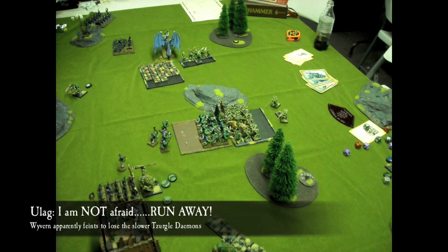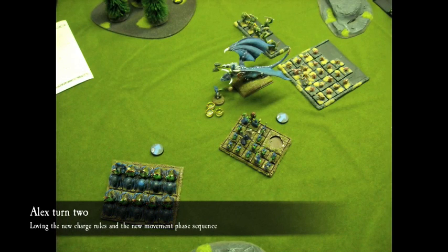In my Turn 2, I rolled for animosity and the only result was my fast cavalry moving forward six inches, which was actually a big deal because it allowed me to get into charge range with his Plaguebearers. So I declared two charges: my Spider Riders charged his Plaguebearers and my Night Goblins charged his Horrors.